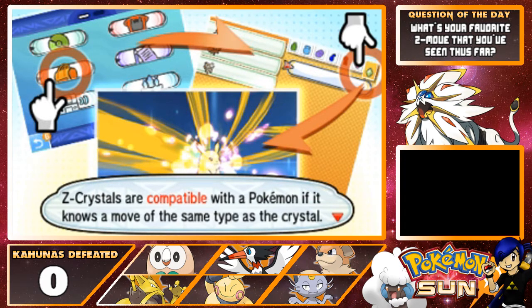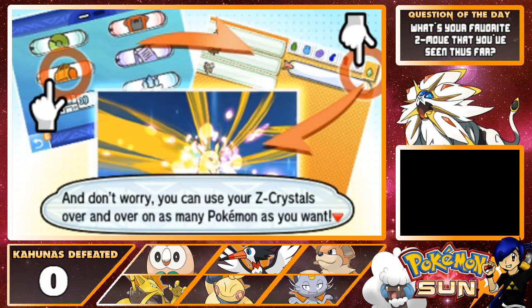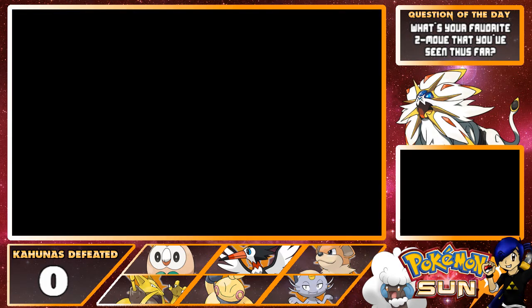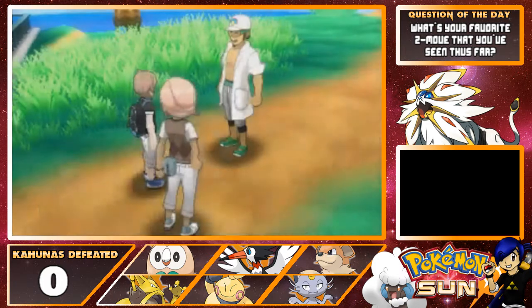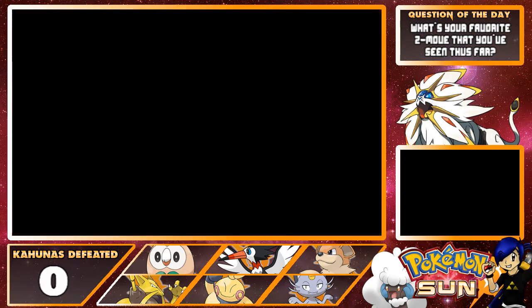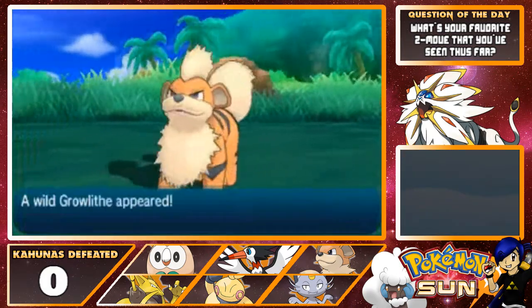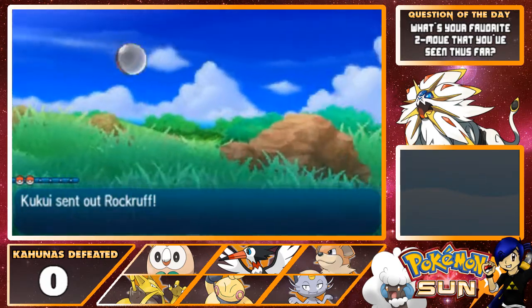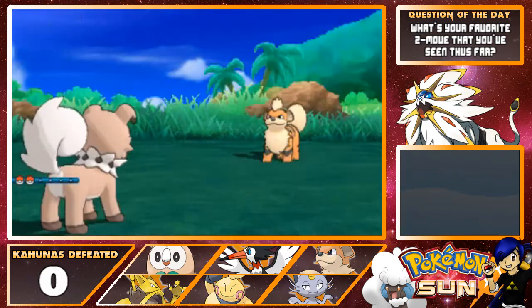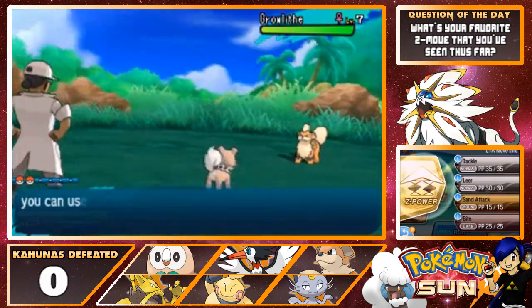Z-Crystals are compatible with a Pokémon if it knows the move or is of the same type as the Crystal. Have your Pokémon hold Z-Crystals and you'll be able to use Z-Power in battles. And don't worry, you can use your Z-Crystals over and over again on as many Pokémon as you want. While Professor Kukui is showing us the Z-Move tutorial, let me throw out the comment question of the day. For those of you who have played the games, what is your favorite Z-Move that you have seen thus far? Let me know in the comments below.